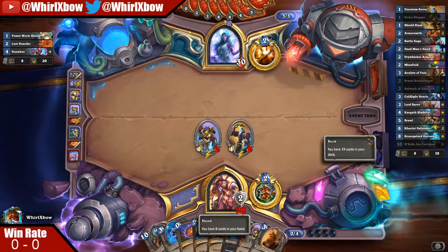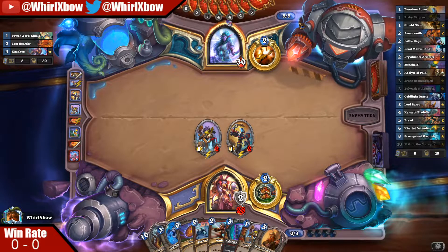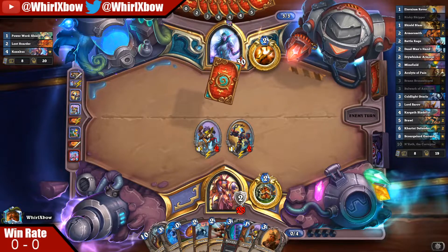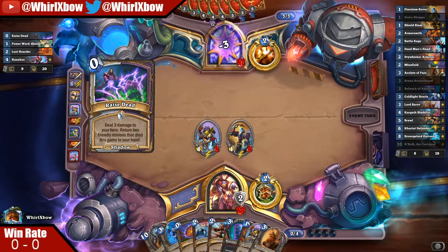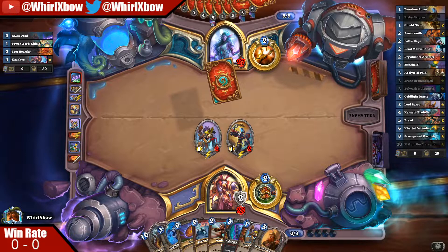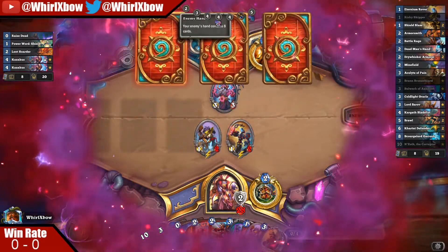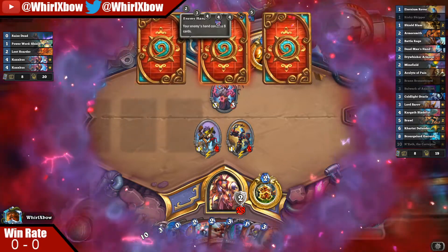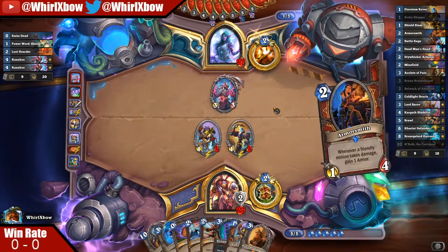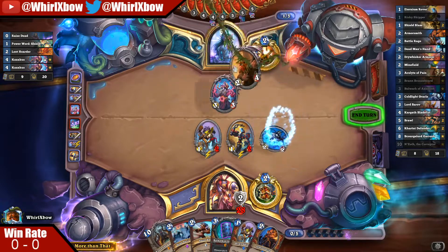Next turn at nine cards in hand, so I theoretically could burn one card by going Brann, Coin, Coldlight Oracle to burn him hopefully three cards. I think in that scenario it's worth it, especially if I hit Dead Man's Hand — it is so worth it if it draws some cards. Oh, he's gonna play the Kazakus — this is actually burning four cards. Burning a Raza Priest four cards is like game-winning. He still has Raza, Anduin, and Spawn left in his deck, possibly Pen Flinger. I think I just go for it — I burn one card and that's fine.